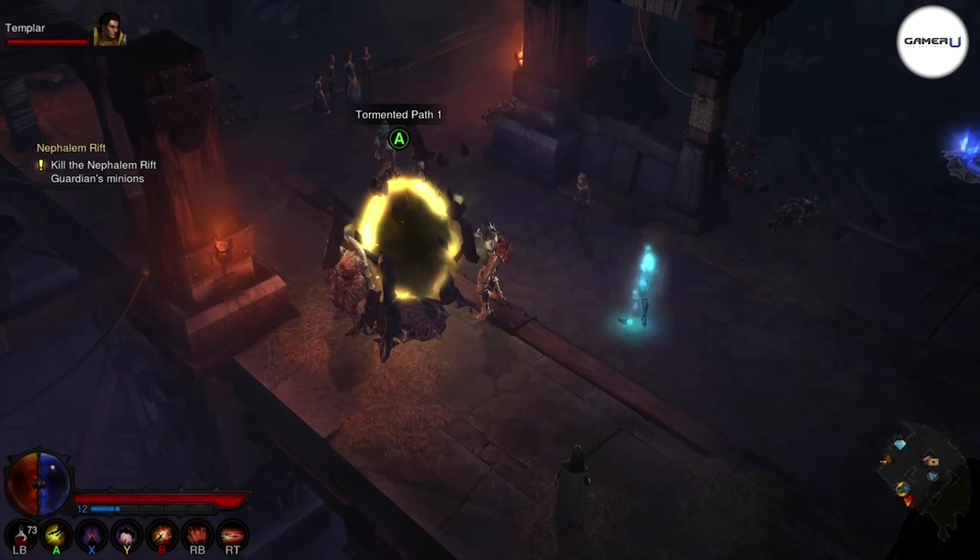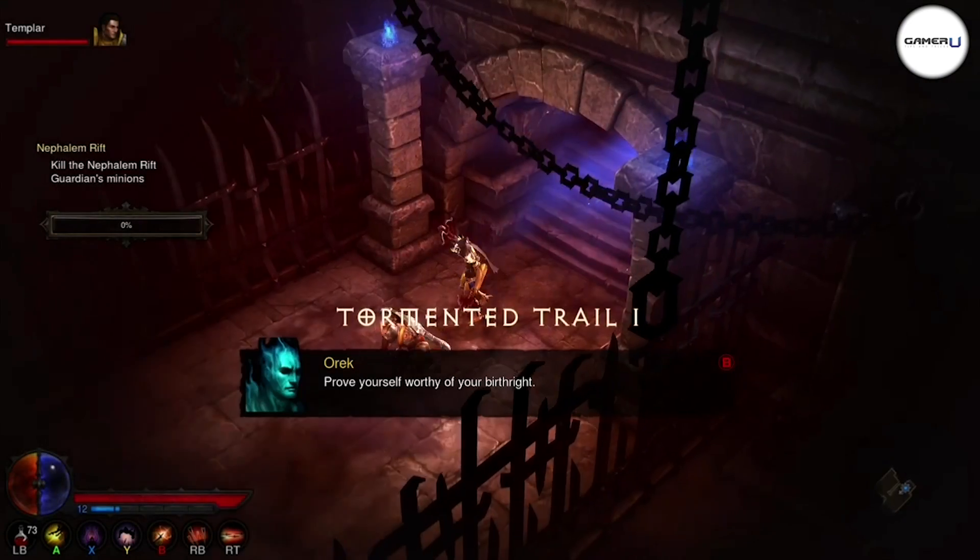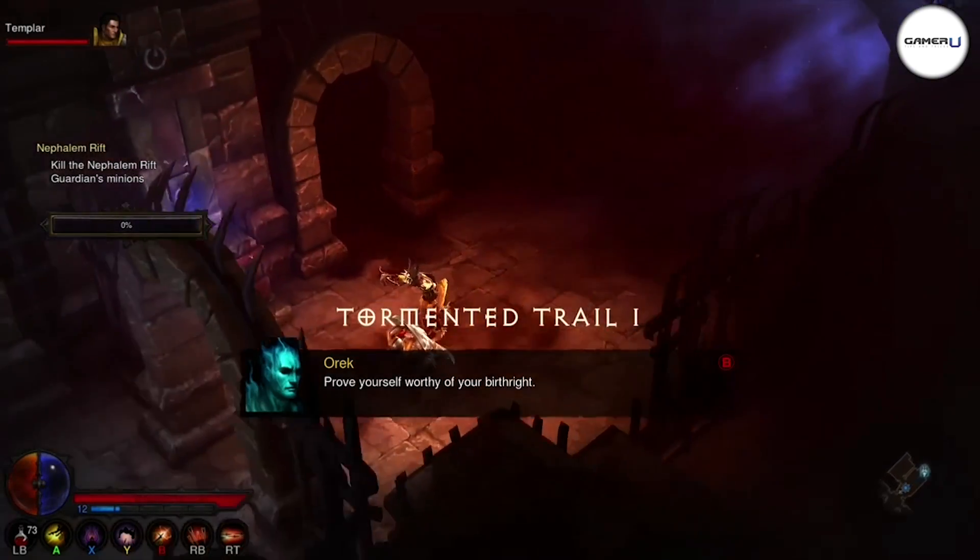Once you use the Rift Keys to enter, you'll enter a completely randomly generated dungeon with an objective. You'll face randomized enemies, which can consist of strong, unique enemies mixed with weaker ones.